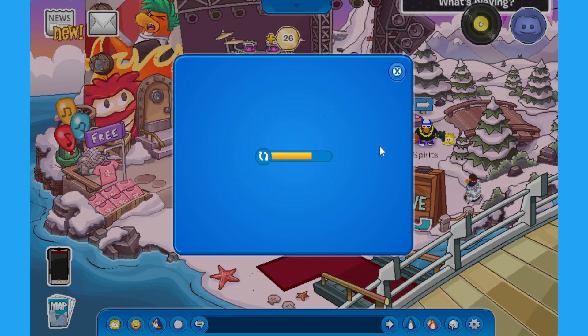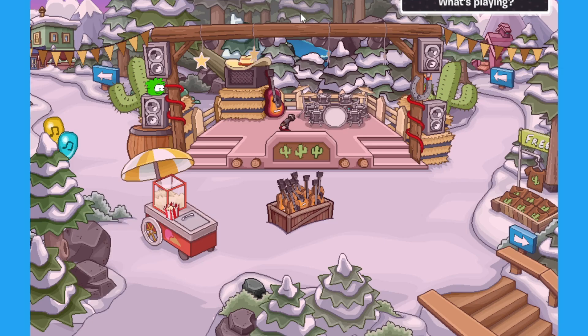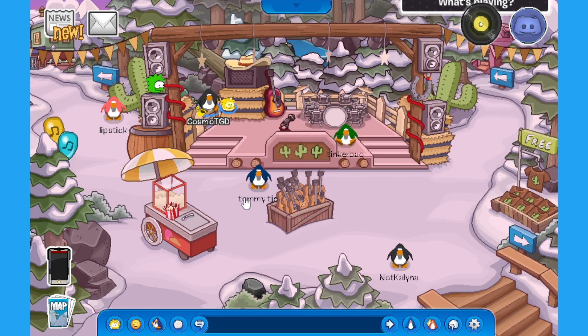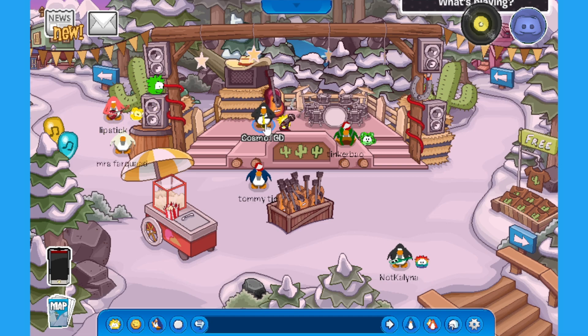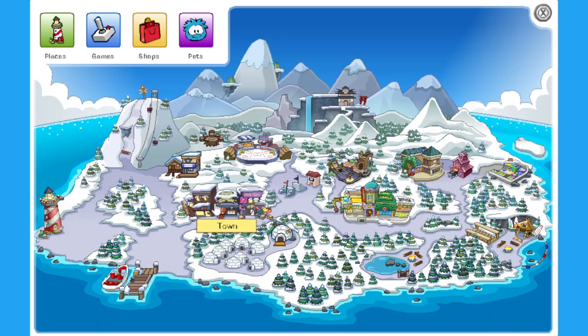Let's head over to the forest because that's the next place we want to be playing our instrument. It's doing that thing where it bugs out — but here we go, we're in the stage. Let's go and play our saxophone right here. Wait for the tick... there it is! Now we've got to get over to the docks because that's the last place.